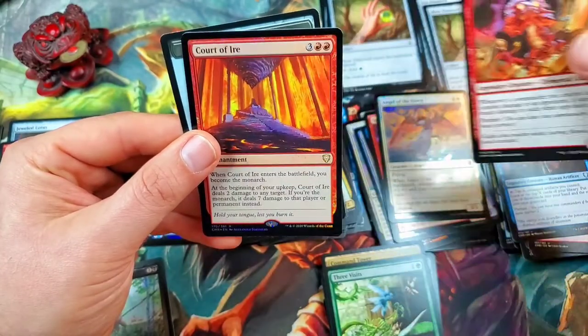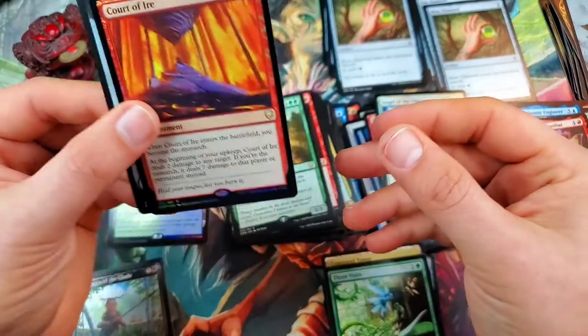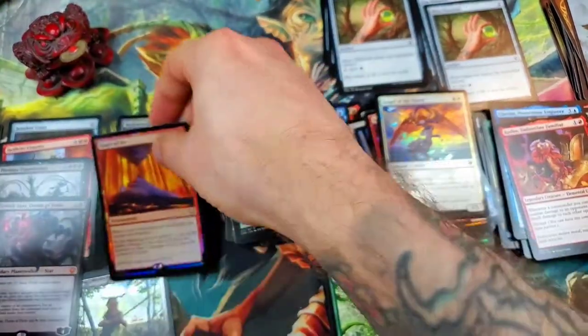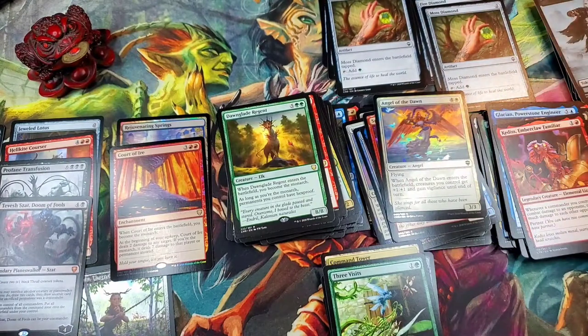Is going to be a foil rare Court of Ire — not terrible but not great, not what we're looking for. The Rejuvenating Springs is definitely the winner there. And a Zombie token. But ladies and gentlemen, we have pulled the Jeweled Lotus out of our first ever draft box of Commander Legends!